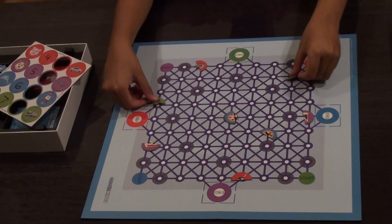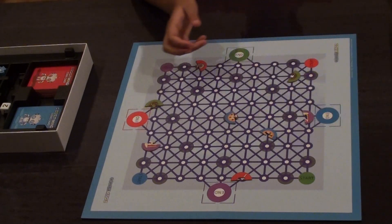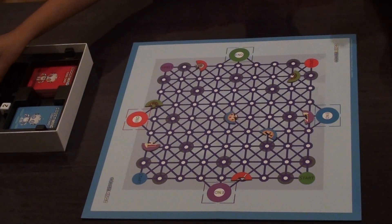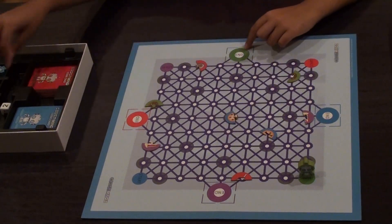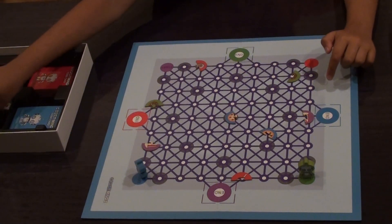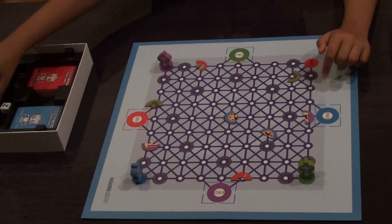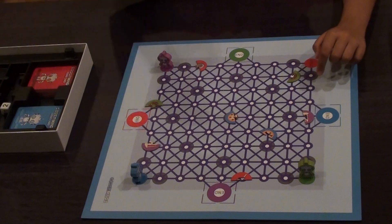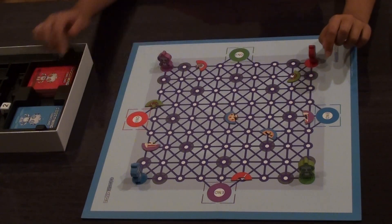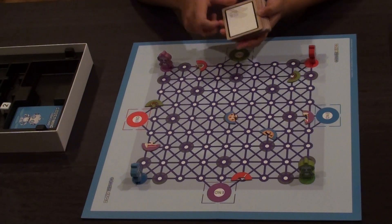Then we'll take this and place it aside. We'll take out our four bots — the green will be facing its end, the blue will be facing its end, the purple will be facing its own end, and the red will be facing its own end. Now, when we take out our cards, this is a level where we just take out our advanced cards.